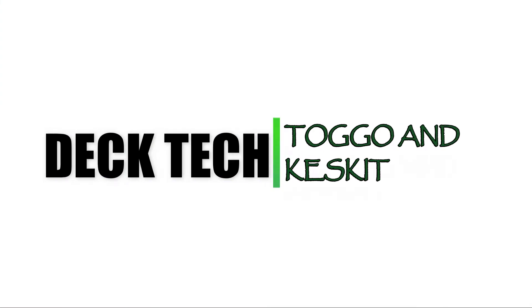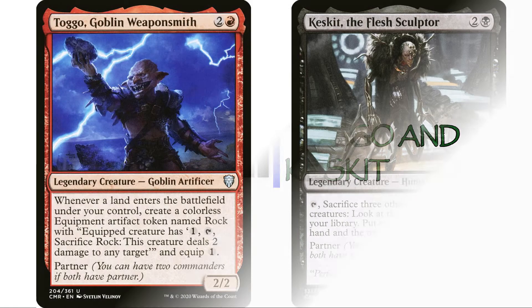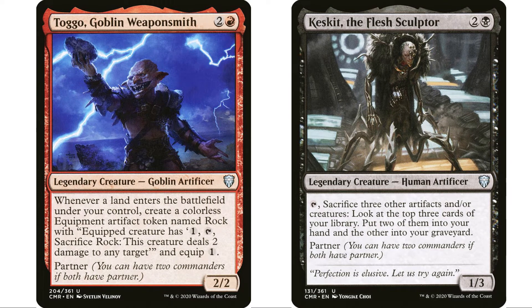Welcome back to EDH deck building, I'm your host Demo, and it's time for another deck tech. Today we're doing Toggo and Keskit — this is my Rock Chucker deck. Toggo partners well with lots of different commanders because you can do a landfall strategy or use him making artifact tokens. There's a lot you can do, though equipping the rocks and chucking them can be a little mana intensive.